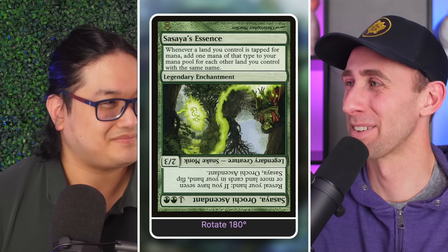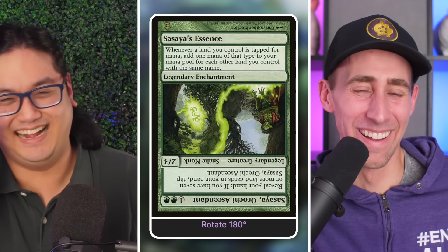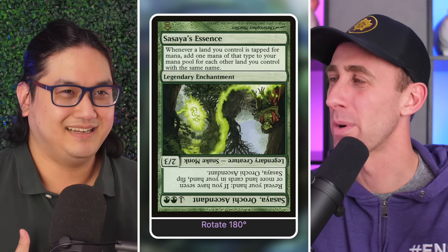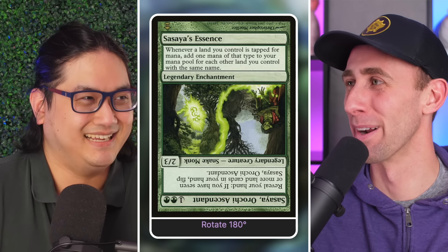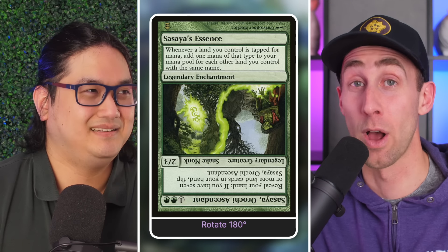A lot of landfall is focused on getting lands into play — there aren't a lot of cards that care about putting lands into your hand. Usually that's not a good strategy. You don't want to flood yourself. When you're actively choosing to miss a land drop, you're saying you don't have a land to play.